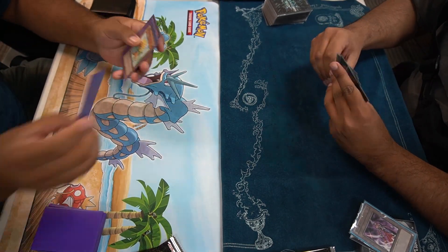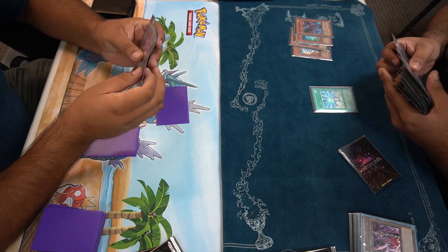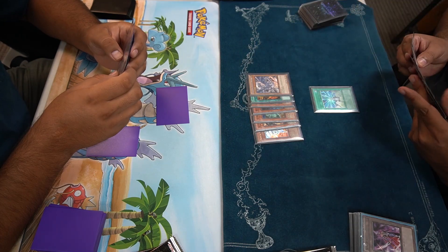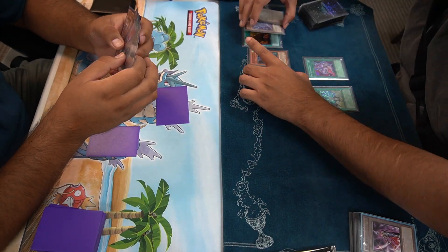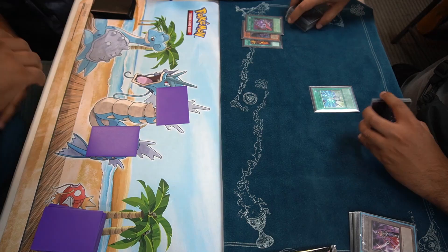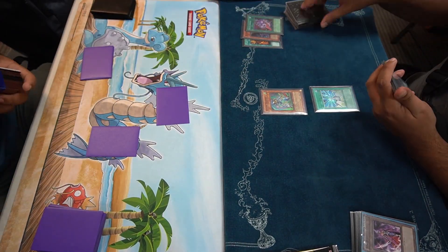Game one here, opponent's turn two - Future Fusions wants to bring out Five-Headed Dragon, which is super scary. Not really sure what to do here. This is my first time playing this deck, and things like priority are really new to me in Edison. If they hit a dragon it's really scary - 5,000 beater. Dragon Turbo loves drawing a lot, that's why it's called turbo. Their goal is to pitch stuff to the graveyard and draw a lot using Super Rejuvenation.